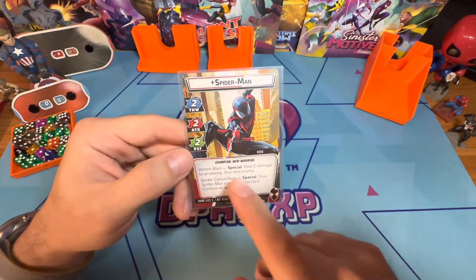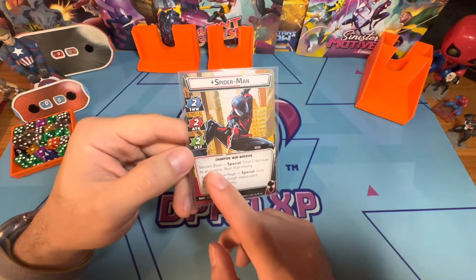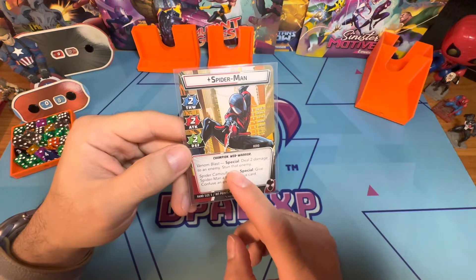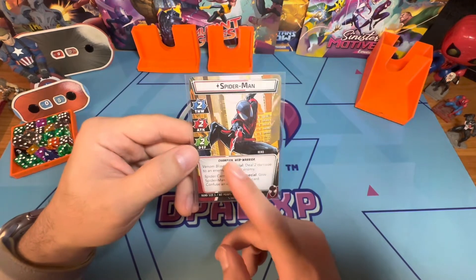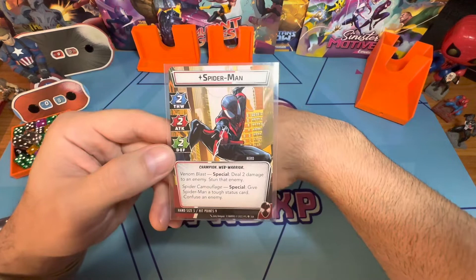Here's where he gets cool. He has two abilities: Venom Blast, which deals two damage to an enemy and stuns that enemy, and Spider Camouflage, which gives him a tough status card and confuses an enemy. These abilities get triggered through specific cards in his kit.